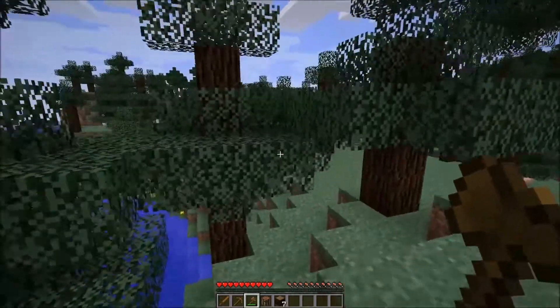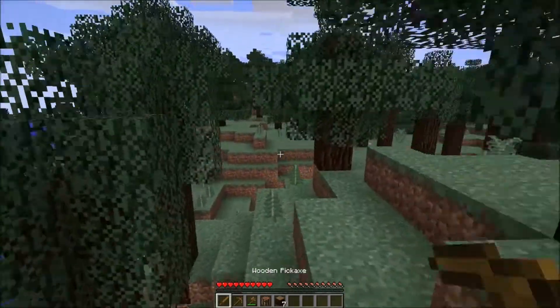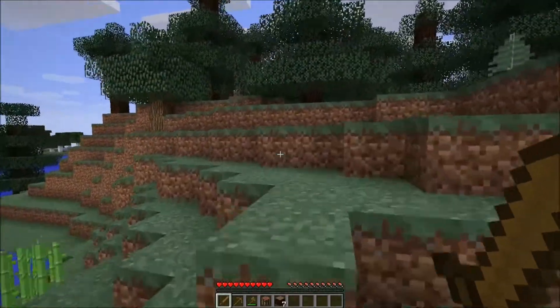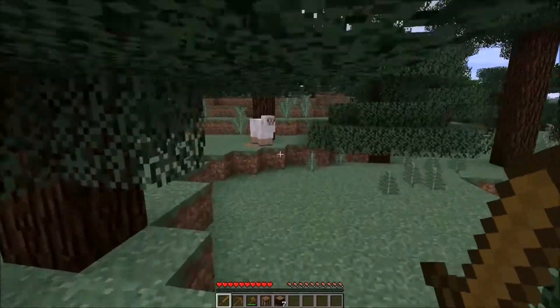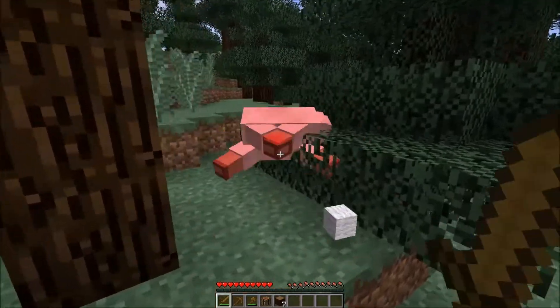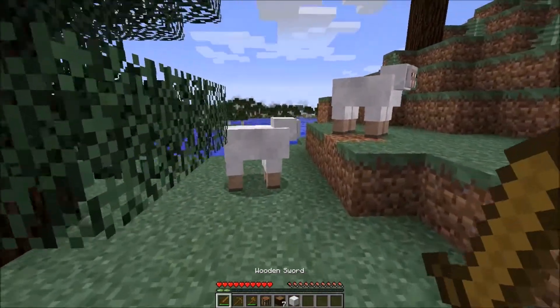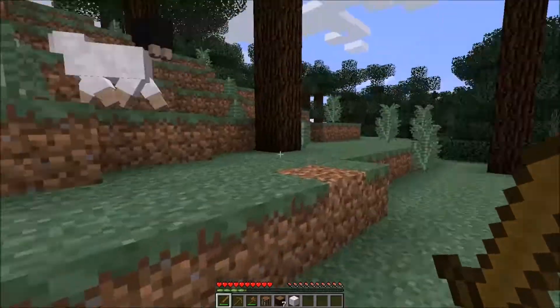It doesn't have to be a massive mansion — just something to shelter you while you're waiting out the dark. You guys can skip night in Minecraft, but you have to have a bed. So I'm going to show you guys how to craft a bed, and you're going to need sheep nearby. All you have to do is hit them a couple times with the sword and they will die — they drop one wool each, sometimes none, sometimes a few more.